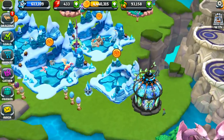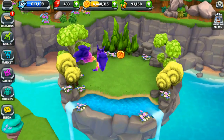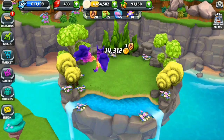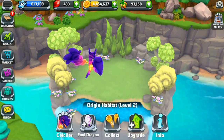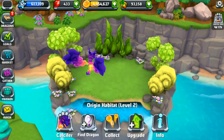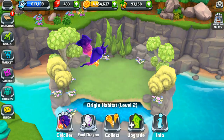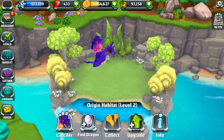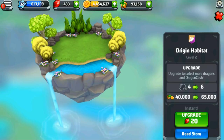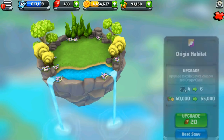We are going to be adding him over to the origin habitat, which is right back here with our beautiful infrared dragon, Calcifer, who is actually fully evolved — though I do want to level him up the rest of the way. It looks like we can add one more dragon in here, which means our Elysium Dragon will be able to be added before we need to upgrade it. We can have four dragons in here, and if we upgrade it we could have six dragons — so good to note.